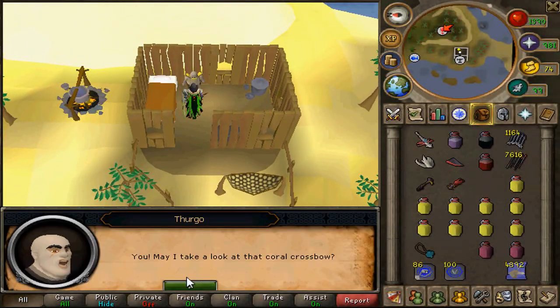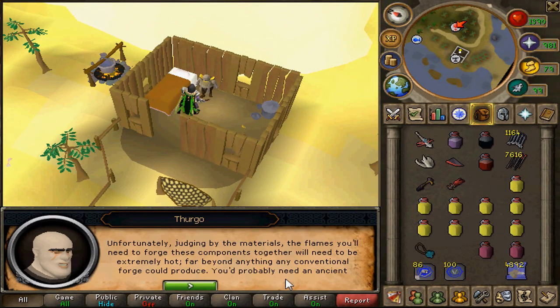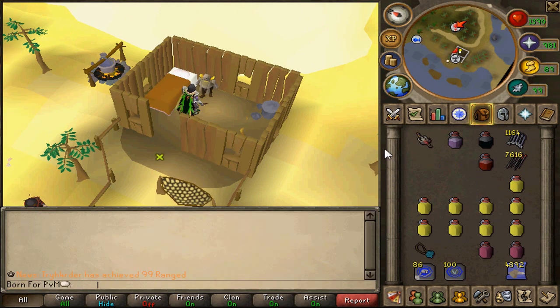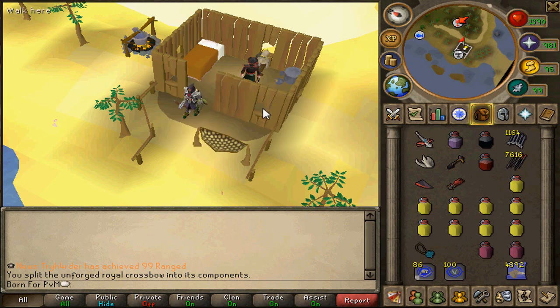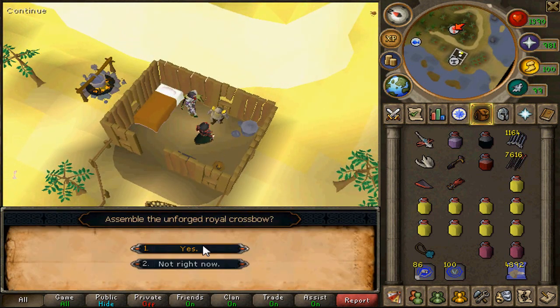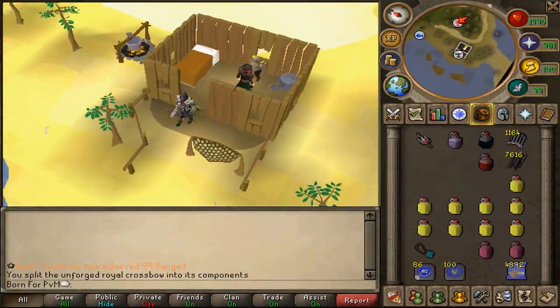Once you've got your four pieces and your Coral Crossbow, take them to Thurgo, who is just south of the Port Sarum Lodestone. Go through the dialogue and he'll make it into a Royal Crossbow Unforged. While the Royal Crossbow is Unforged, you can still split it to get your four pieces back in case you change your mind.